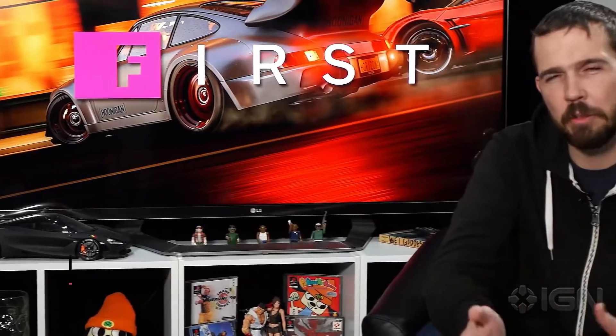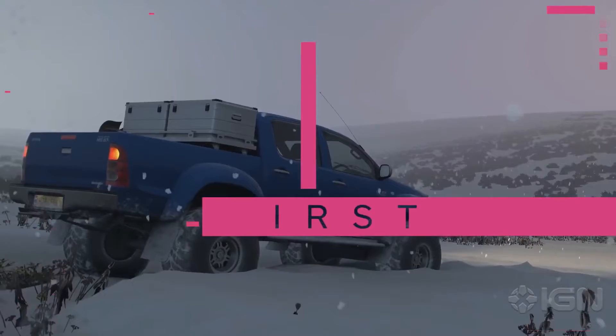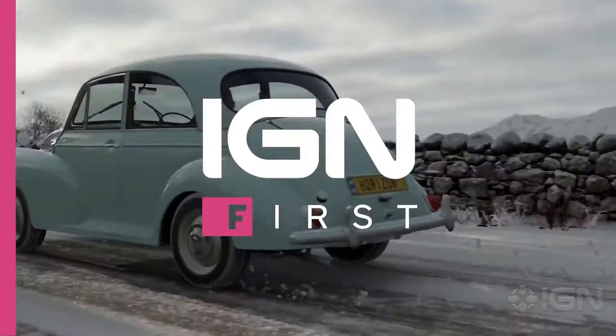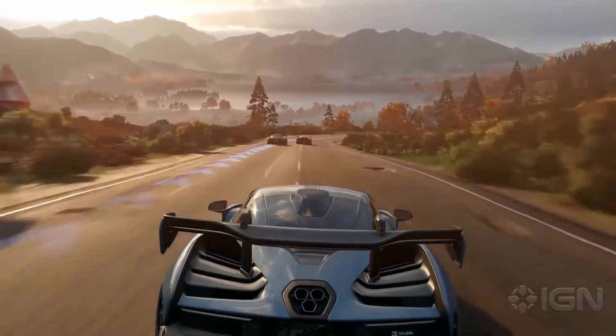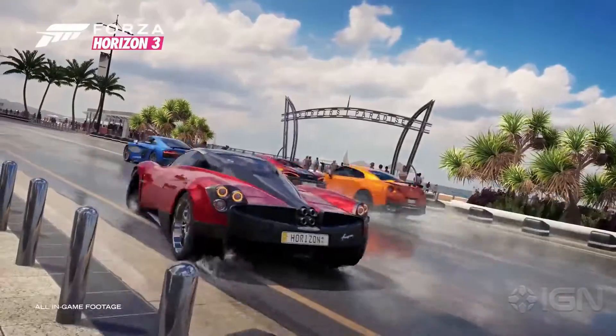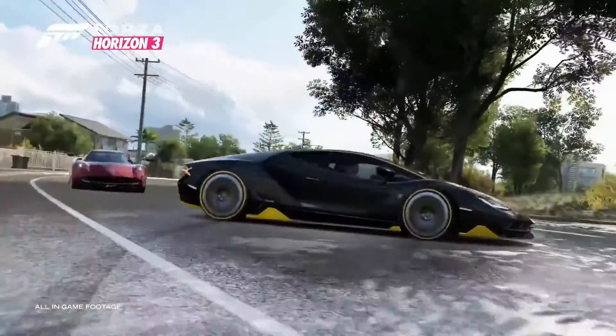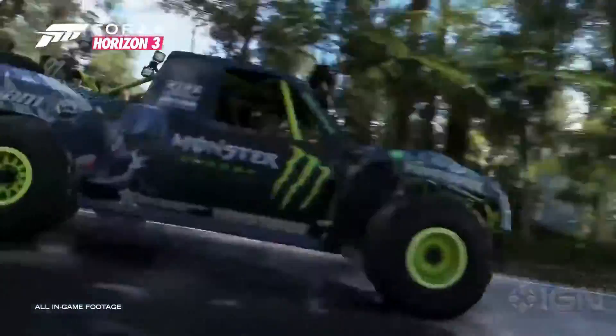For the first time in the series, Forza Horizon 4 is a shared world game. It's a big change and a potentially concerning one for some, so let's break down what this means. First and foremost, it changes the other racers you'll see while cruising around the open world. In Forza Horizon 2 and 3, the cars you saw hooning around were Drivetars — AI-powered driver profiles drawn from your friends list and beyond.